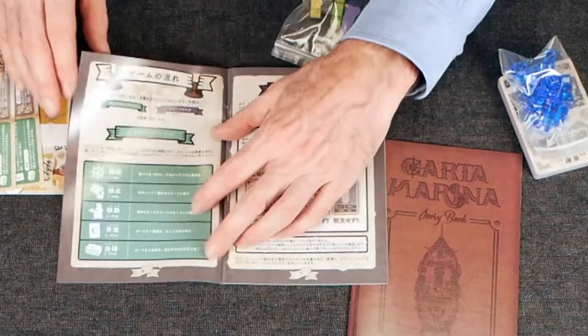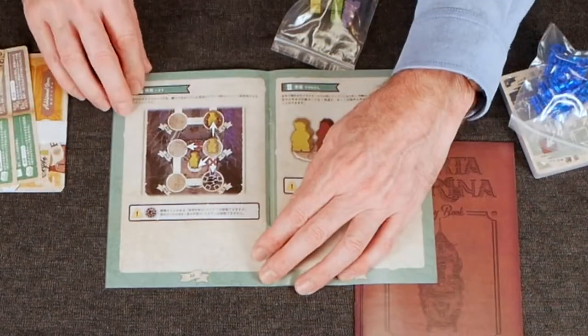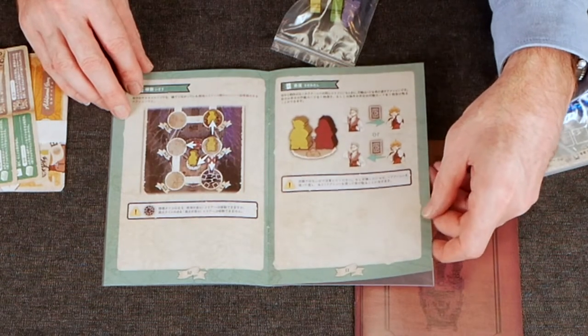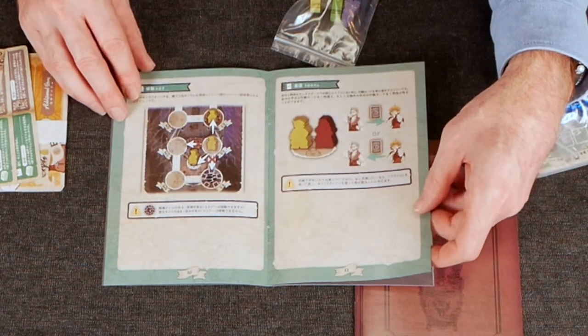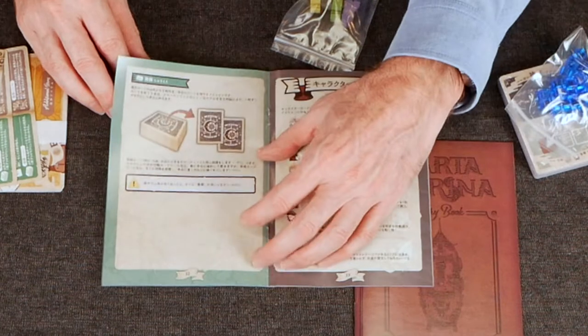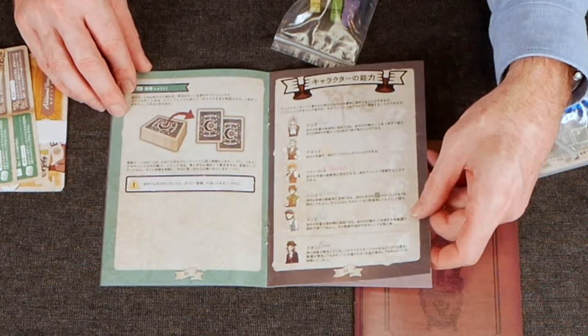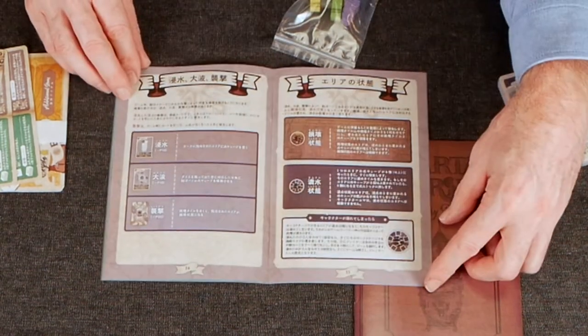Here we are, here's the rulebook. And as you saw from the game market video, there's a translation from the original by the original designer, and then they've worked with it themselves with their own team to bring it into this form.